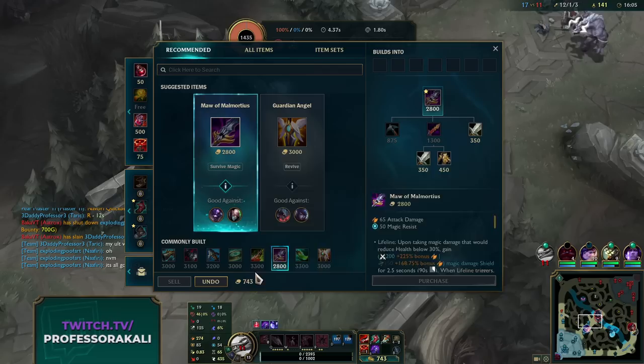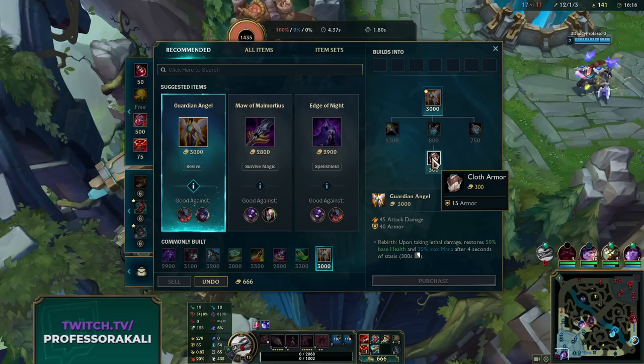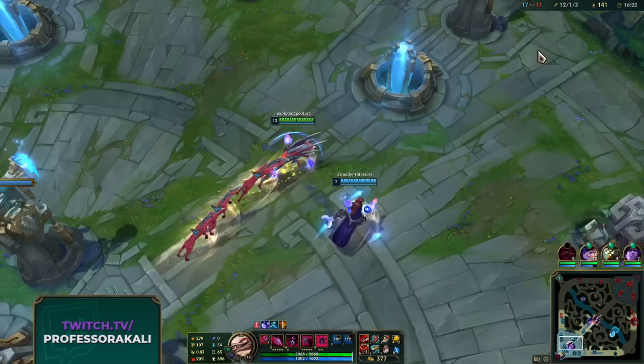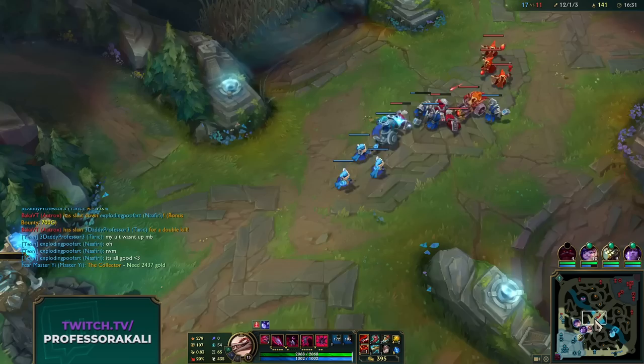I think we're going to go Collector, then we're looking at getting GA since we're really squishy. It would be nice - we have a nice little lead so far, so I'm just going to keep that secure.